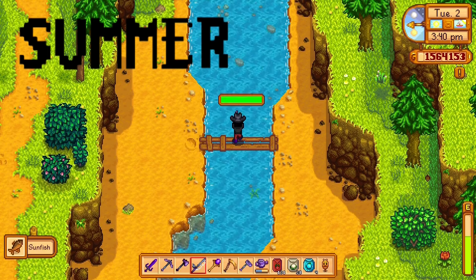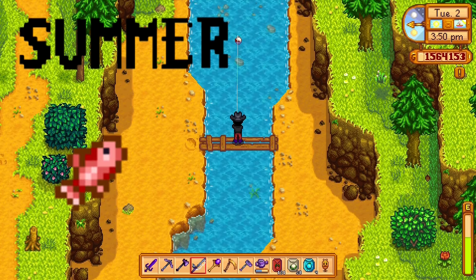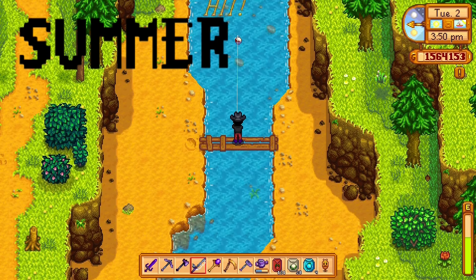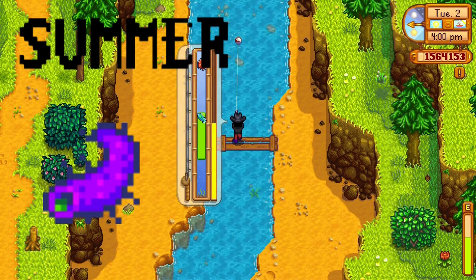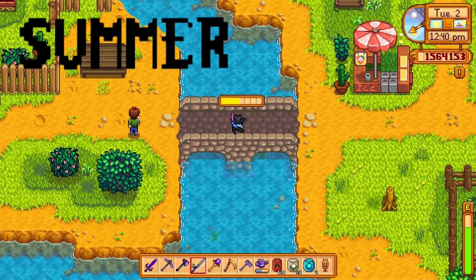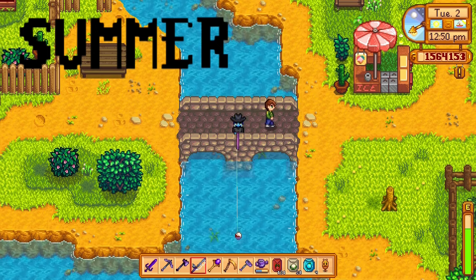The red snapper is caught in the ocean 6 a.m. to 7 p.m., only when it's raining in summer. The super cucumber can be caught in summer between 6 p.m. and 2 a.m. in the ocean, any weather. It can also be caught at Ginger Island at any time, but the summer one is ocean, 6 p.m. to 2 a.m.